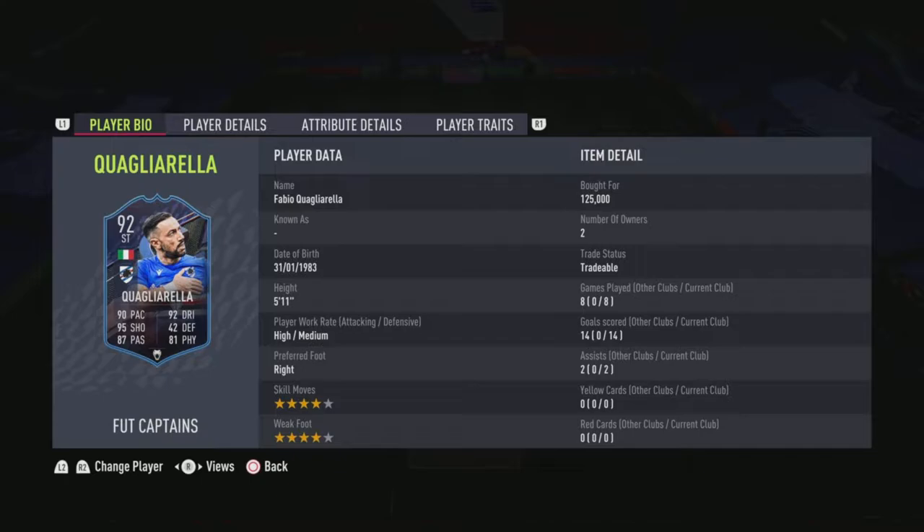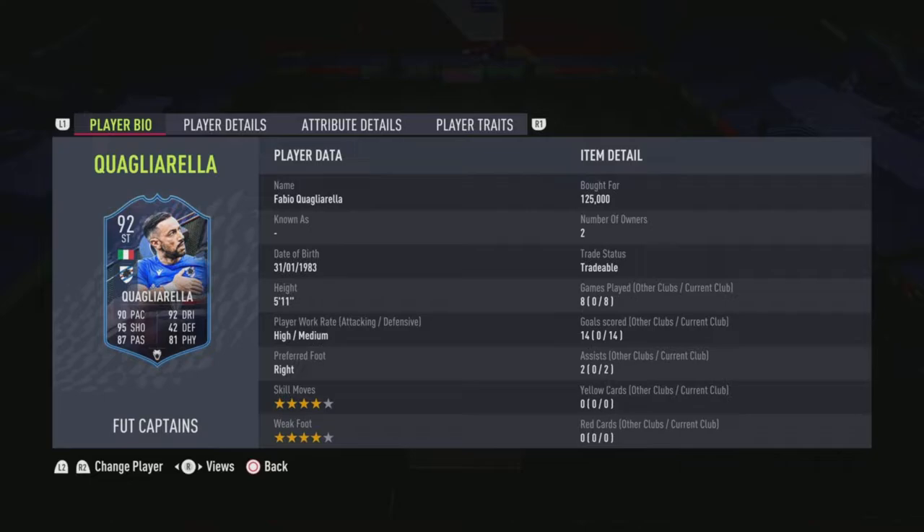The card is a beast. I played him at a rivals level, played him in four Foot Champs level matches. He scored me a hat trick in one of my Foot Champs level matches. I was playing him on 10 chem. The card is a beast - does he feel end game? Yes. Is he a cheap end game card? Absolutely, bar none he's the best value for coins in a striker you can get. He's an elite level Foot Captains player for the price, and the guy ages like fine wine.